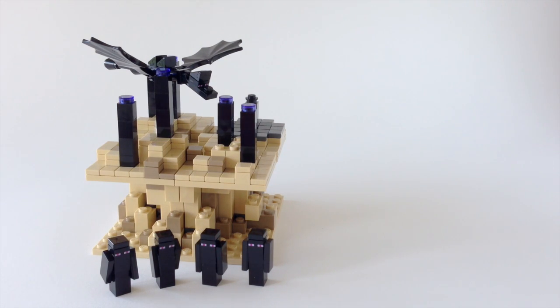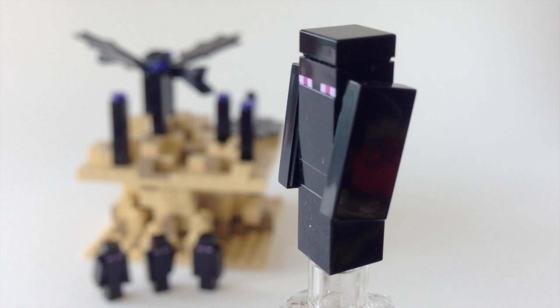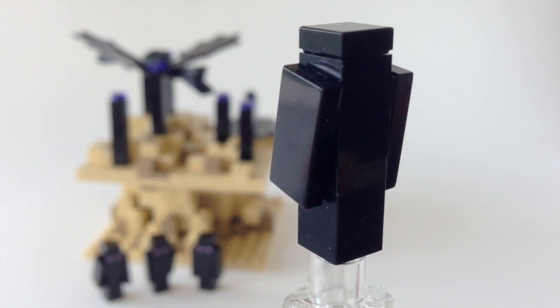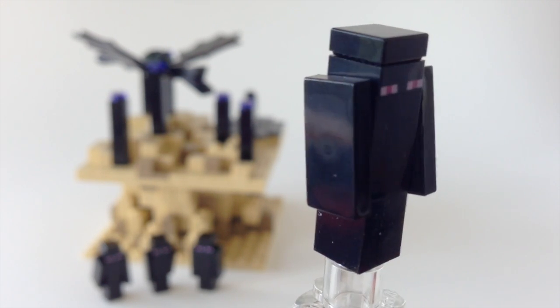These minifigs are all identical, so let's take a closer look at one of them. Here is the Enderman in all its glory. It's a very simple build — just a couple of black one-by-one bricks, a couple of black one-by-one plates, and some one-by-two tiles for arms.